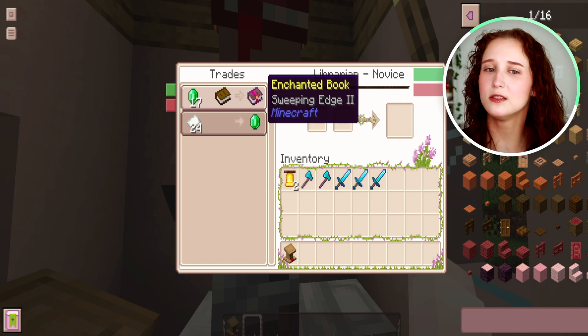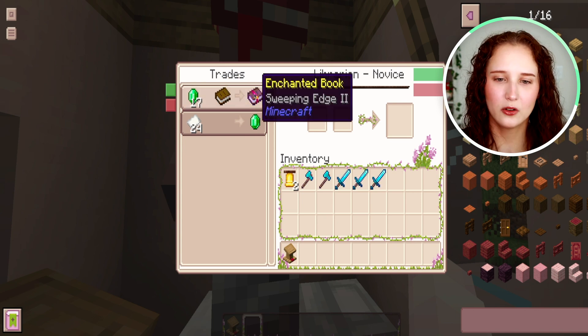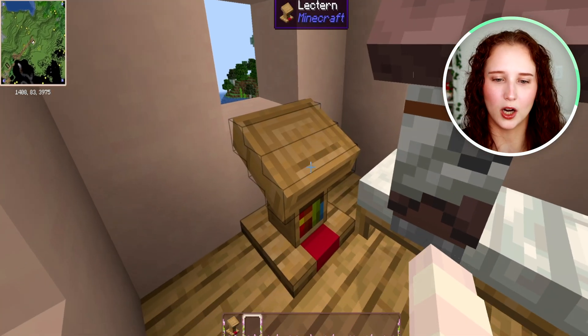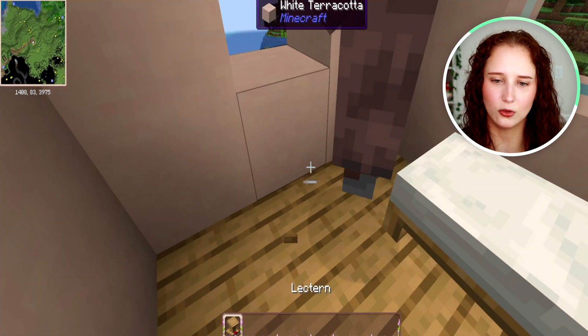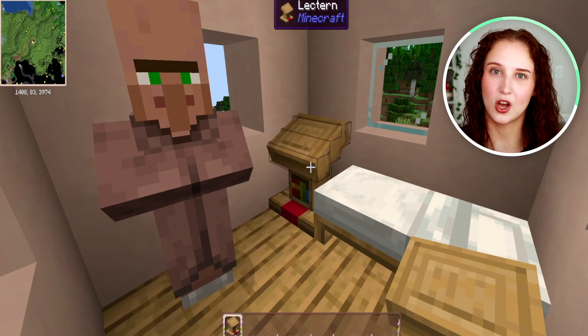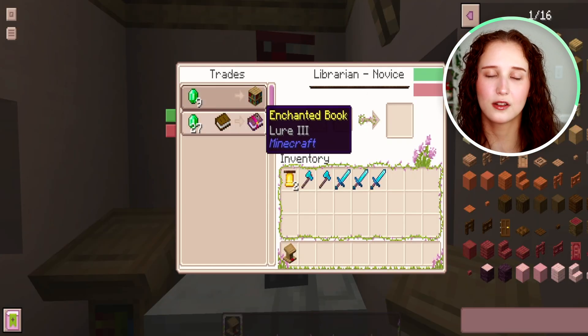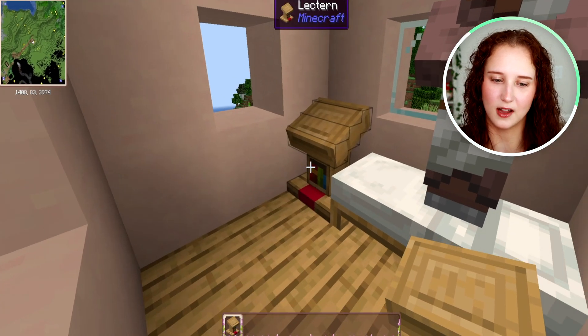If that's the trade that you want, that's awesome — you can go ahead and trade them a book. But that is not what we want. We are going to make our goal, let's say, we want to get Mending. Mending can be pretty difficult but it's one of the most sought-after trades. This one is Lore 3, which is pretty good, but it's not what we want.